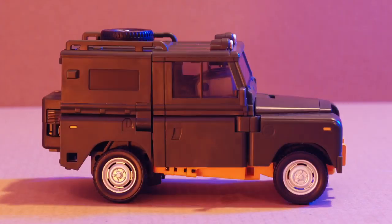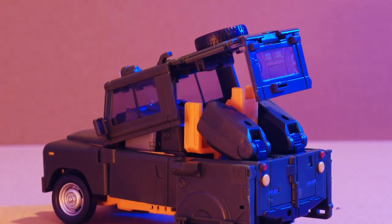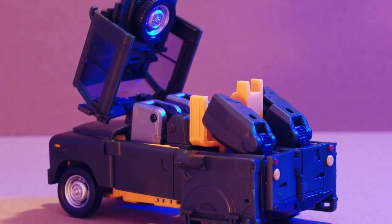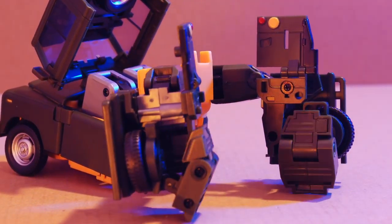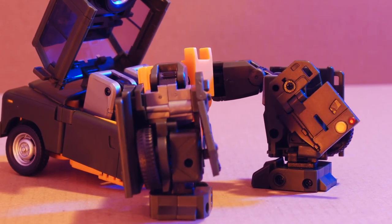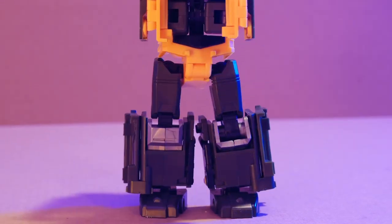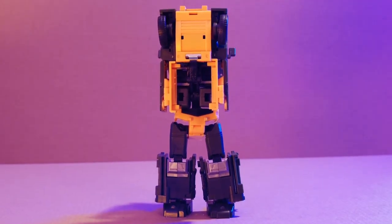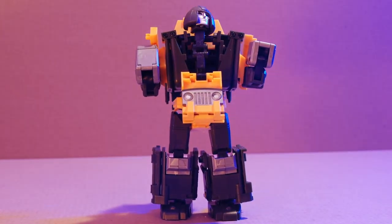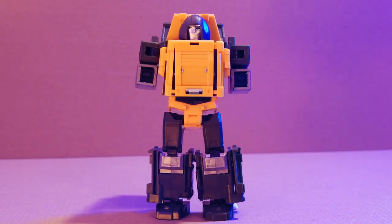Now let's get on to transformation. First the gas tank comes off, but we'll use it for parts forming later on. BadCubes is known for over engineering its transformations, and this one is no exception, though it comes apart into robot mode fairly intuitively. Locking everything back up into vehicle mode afterwards is a little more difficult and more time consuming. There's an exactness going back to vehicle mode that I feel is not needed for going to robot mode — it's less about moving big chunks and more about flipping out and rotating small panels.